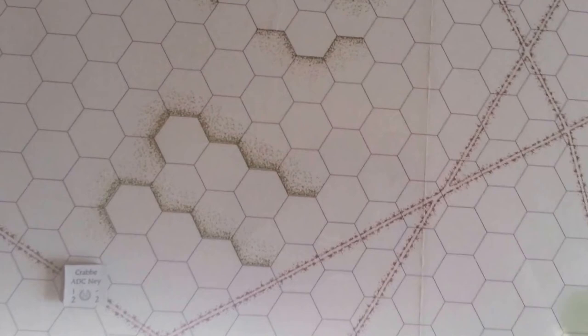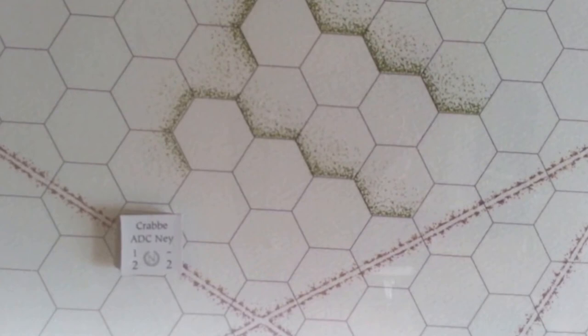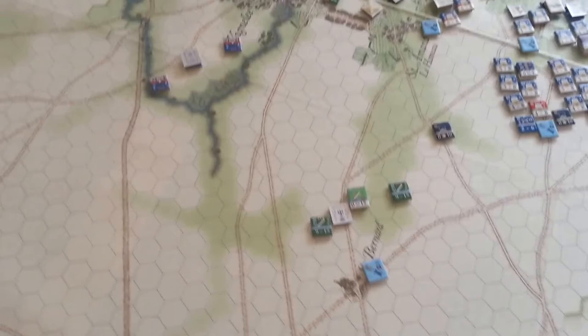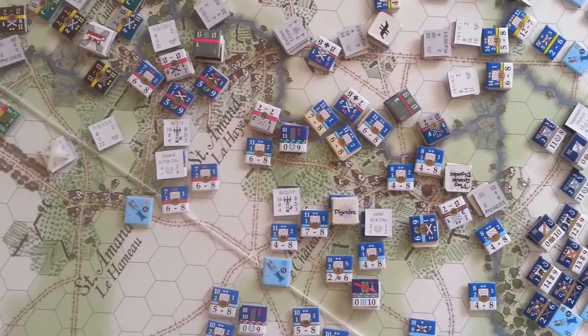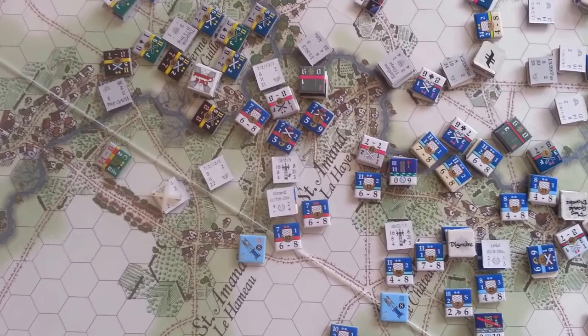The last real outcome was dispatching the Colonel to recall the 1st Corps from its march to Quatre Bras. If he can get there - and he will, we have plenty of time - that will bring the 1st Corps in and give them a straight shot toward that Prussian flank. That's what the French are hoping for while the meat grinder continues around the towns with the 3rd Corps and the fast-diminishing 7th Division. We'll play a couple more turns and check in at the 17:00 turn.